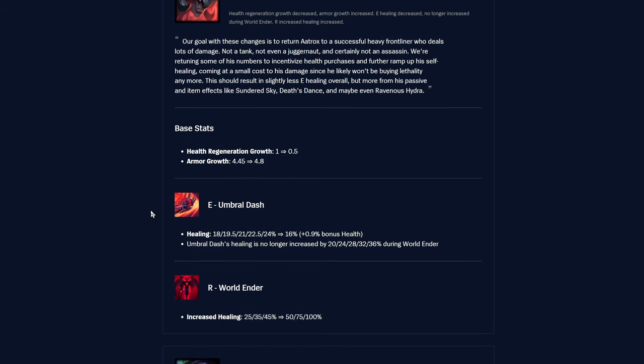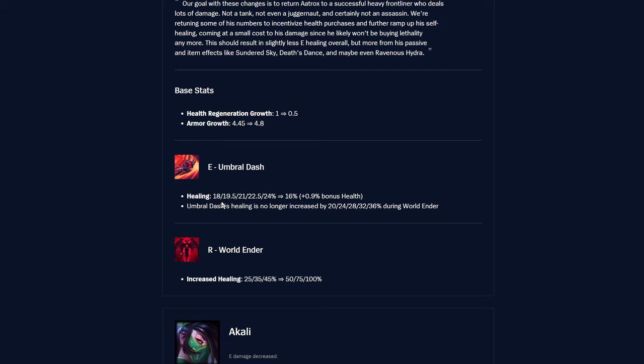They're cutting into Aatrox's health regen and giving him a bit more armor, rebalancing some base stats. His healing is nerfed — it's now a flat 16, which is lower than any previous rank value, but it gains +0.9 bonus health scaling. The healing is no longer increased during World Ender, which feels like a pretty big nerf. You'll definitely need to stay away from the lethality build now and stack at least some bruiser or HP items.